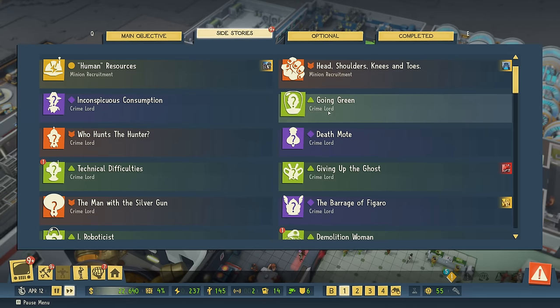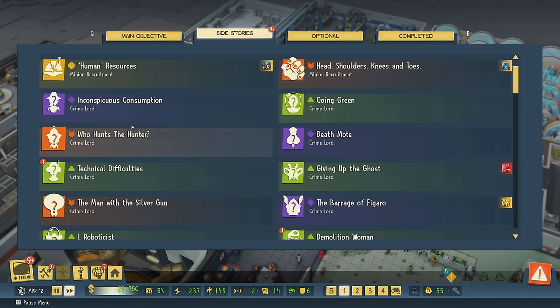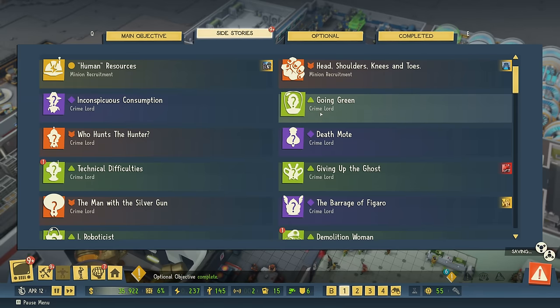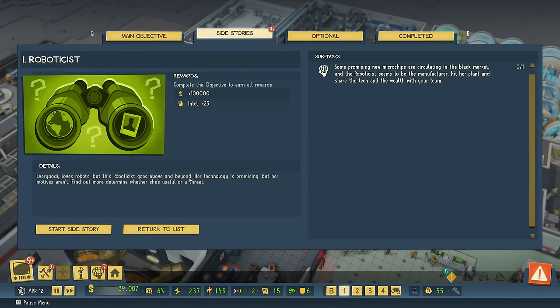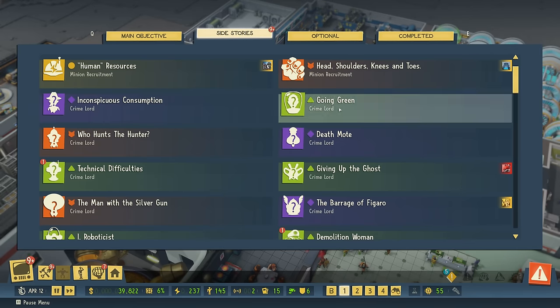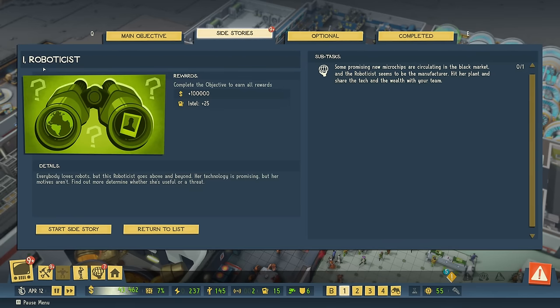Let's go for science one. Incendio was a valet one — the purple — and now we can go for something with science. Perhaps it gives me a trick. We've got the robotist, and we also got the going green crime lord. This actually gives me 200,000. And Dr. Magnolia Ming — I like the robotics though. Her technology is promising, but her motives aren't. Find out more.